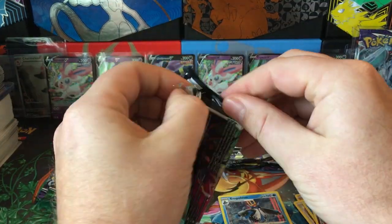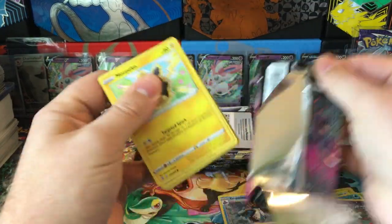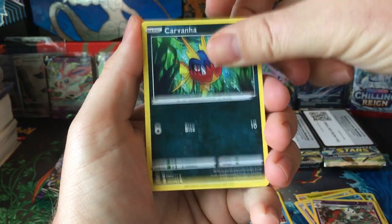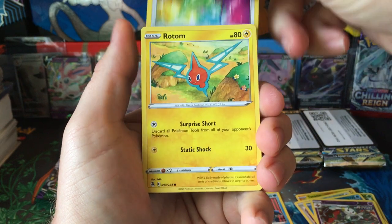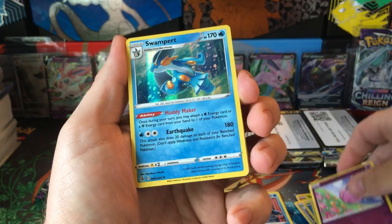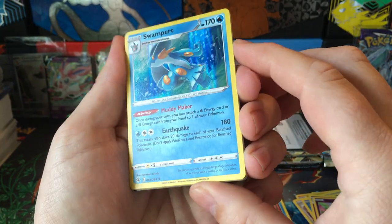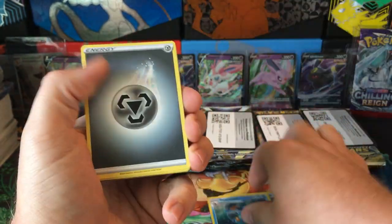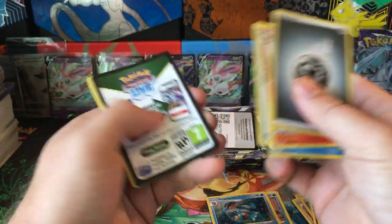Go Fusion Strike now. Morpeko, Clamperl, Carvanha, Smeargle, Rotom, Jigglypuff, Reverse, and Swampert Hollow. So a couple of Water Pokémon Hollows.